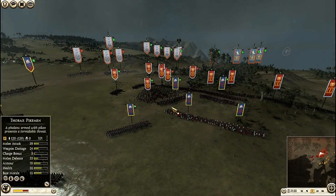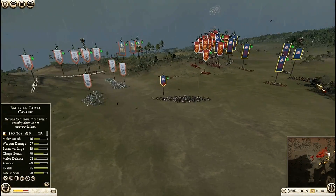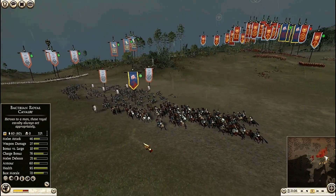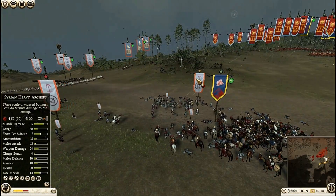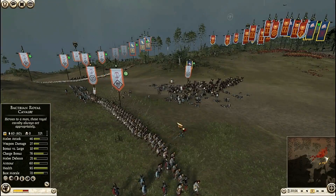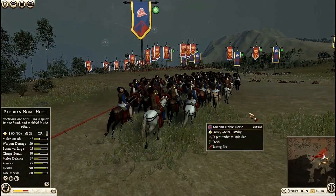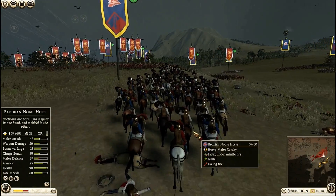I have to retreat and regroup my troops. Finally I am sending my Bactrian Noble Horses - they are in diamond formation and moving slowly. I changed direction and charged the Syrian Heavy Archers. But they came with pikes - I managed to flee and escape. I have killed many Syrian archers, but from the rear they are firing arrows, killing my elite troops.